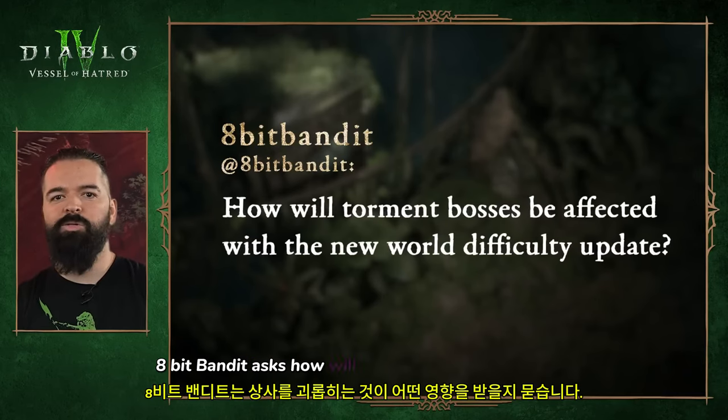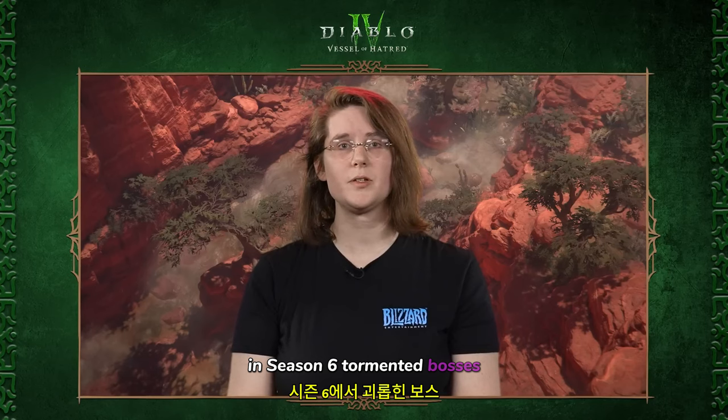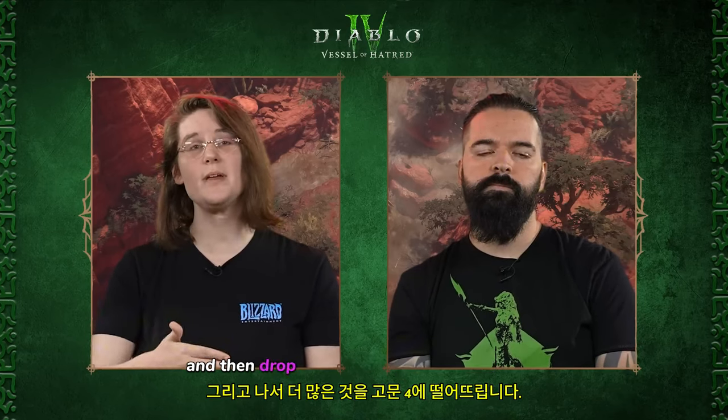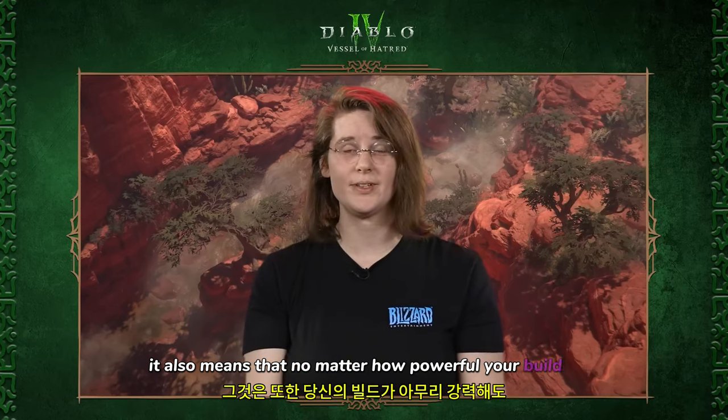8BitBandit asks how Tormented Bosses will be affected with the new World Difficulty update. In Season 6, Tormented Bosses are going to be available on all four Torment Tiers. They'll drop really good loot starting in Torment 1, and drop even more of that in Torment 4, so no matter how powerful your build is, you'll have a hard version of that boss to fight.